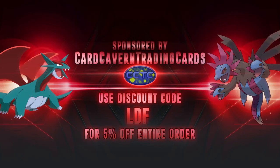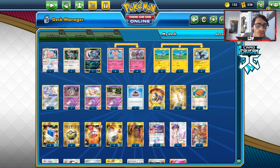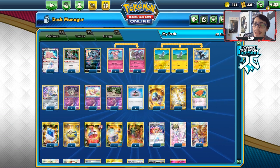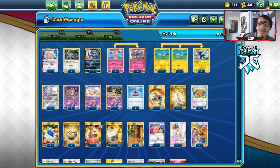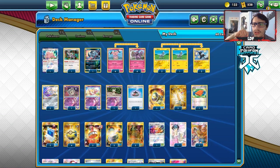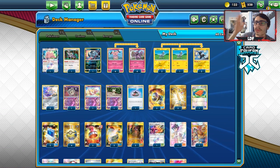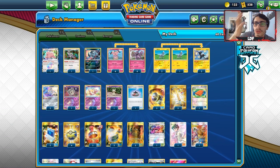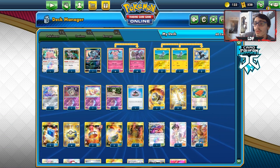Shout out to the sponsor, Car Craven TCG. If you're ever looking for any PTCGO pack codes, guys, if you're still in the market for Sword and Shield codes, get them over at Car Craven TCG. You get the codes singly, lots of 50, or in lots of 100, all at a pretty good price. You can also get all the other pack codes like Unbroken Bonds, Unified Minds, Team Up codes, any GX codes, V Pokemon codes, EX codes, trainer kits or sleeve codes. Make sure to use code LEF for a 5% discount at checkout. You can also check out the articles and blogs posted over at Car Craven TCG.